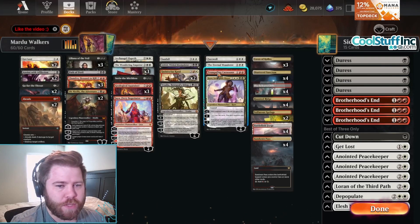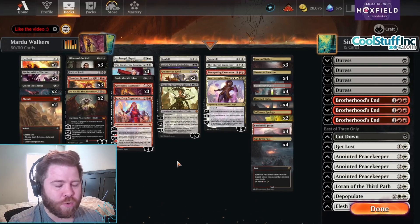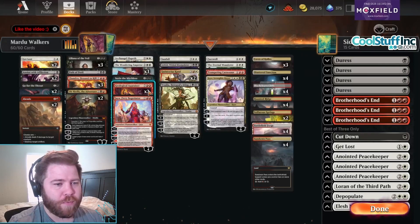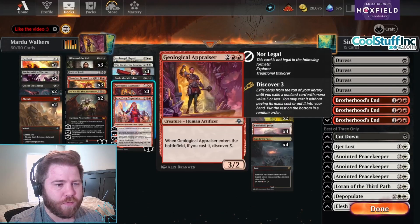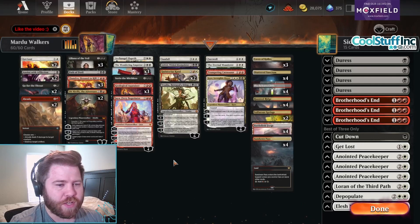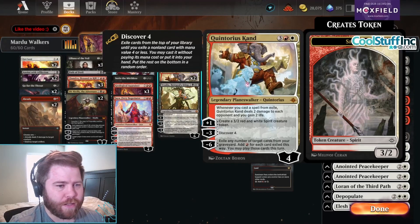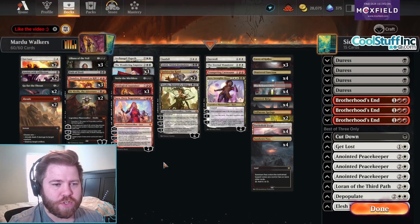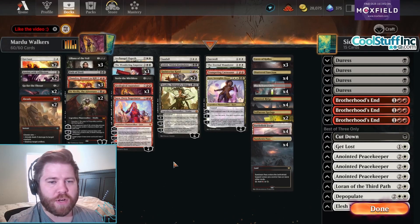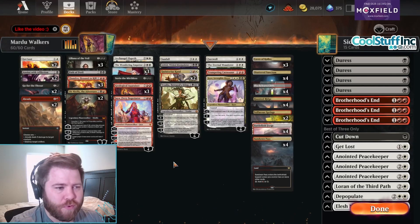We're also playing Geological Appraiser and Trumpeting Carnosaur to be able to flip into our planeswalkers. The cool thing is with Quintorius Kand on the board and we use Geological Appraiser or Trumpeting Carnosaur — yes, there's only four of those in the deck, don't go crazy in the comments — we get to drain for two life if we cast something from exile. All these other planeswalkers do a lot of cool stuff and you'll get to see those in the matches.